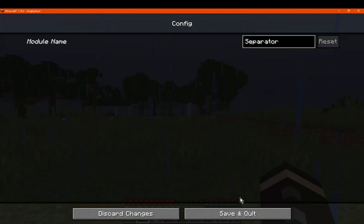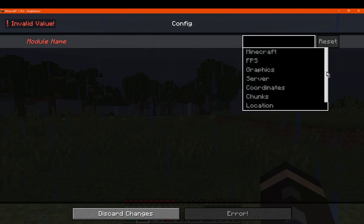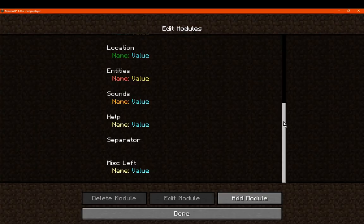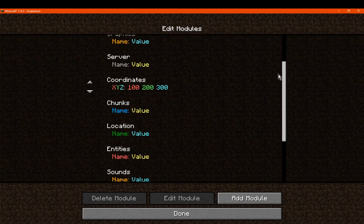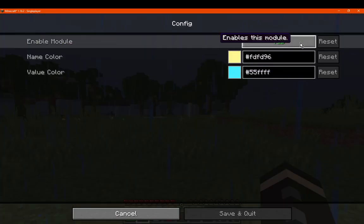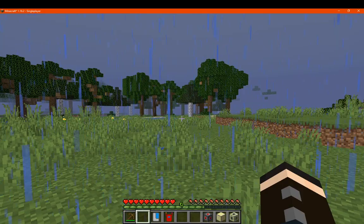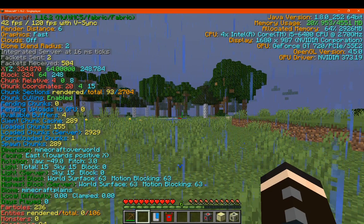We can add additional modules or edit them. So if we add a new one, we can see the module name — that's just naming it. You've got a bunch of different options: sounds, entities, help, spectator, miscellaneous. Going to edit, we can change the color, enable or disable the module, set name or value colors — so values might be white or yellow — and there's your main name label on the other side.